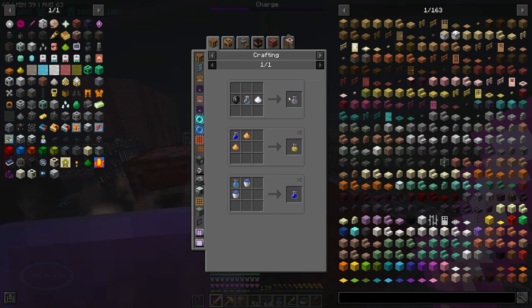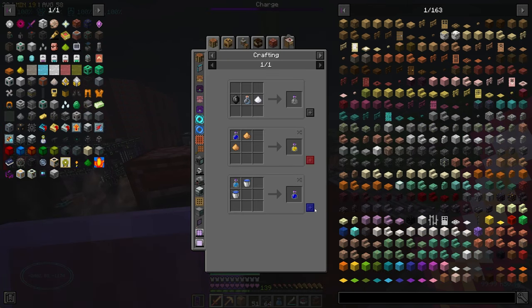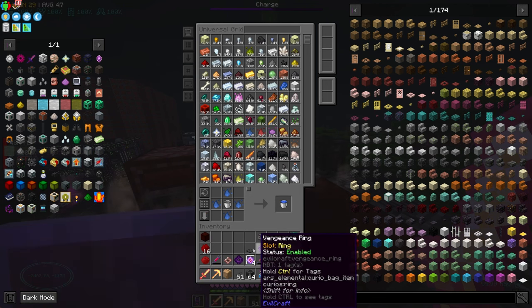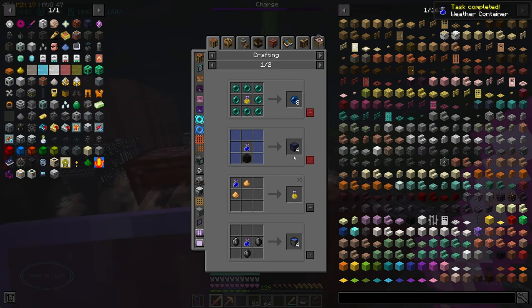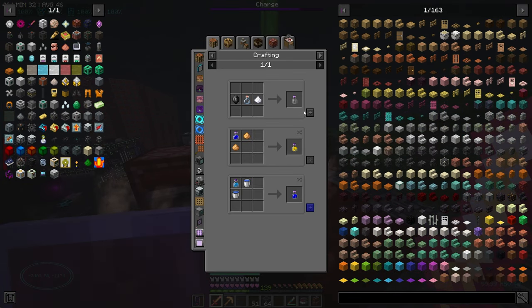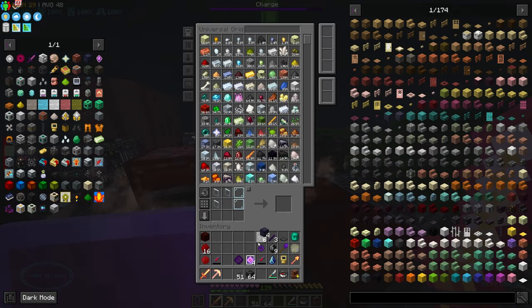Now we can make the eternal water block, right? We can do that now? That would be really sick. We just need a dark block and then we can make the eternal water blocks.